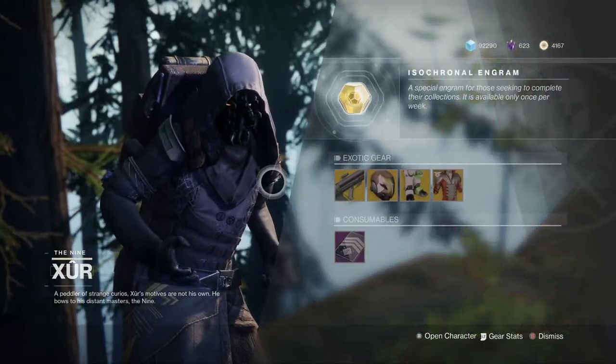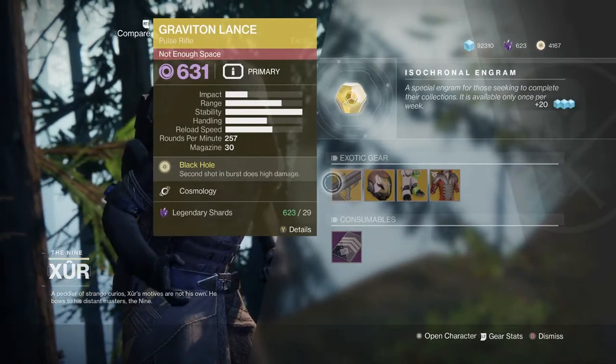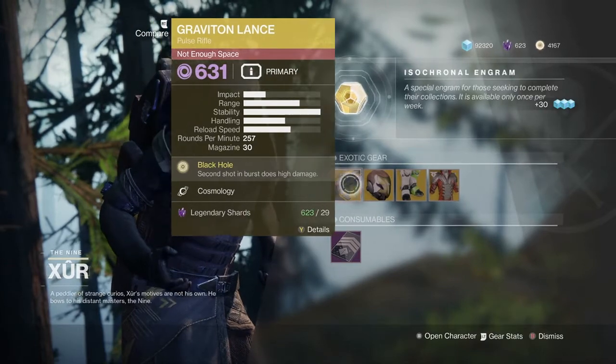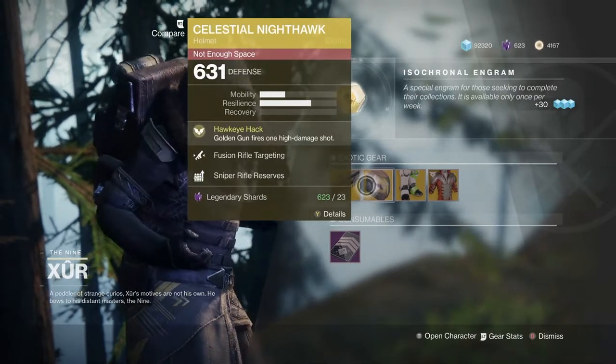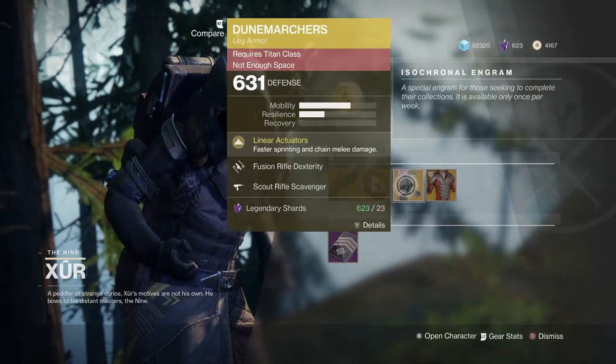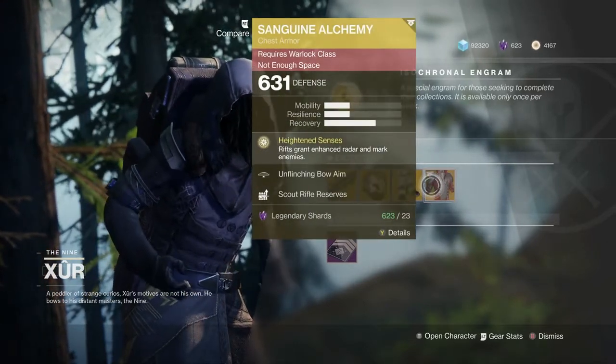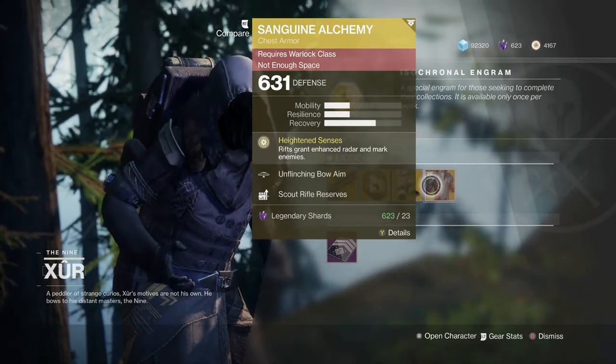So for this week he has the Graviton Lance, which everybody should have — it is a great gun. And for the Hunters, the Celestial Nighthawk, another must-have for the Hunters. And the Dune Marchers for the Titan, and the Sanguine Alchemy Chestpiece for the Warlock.